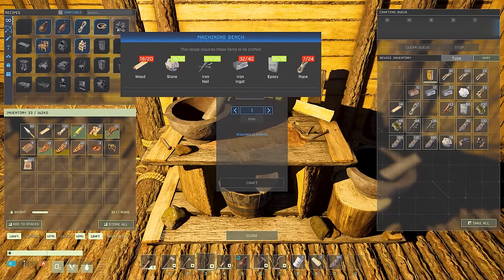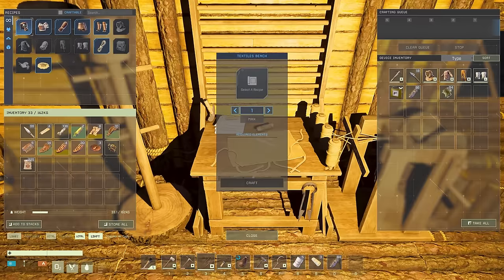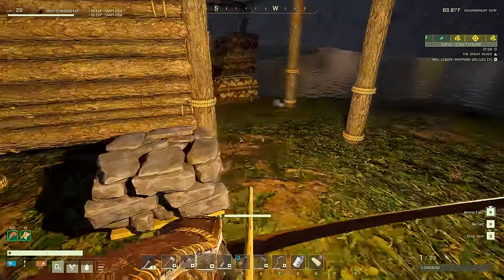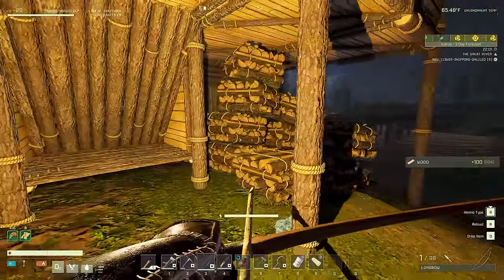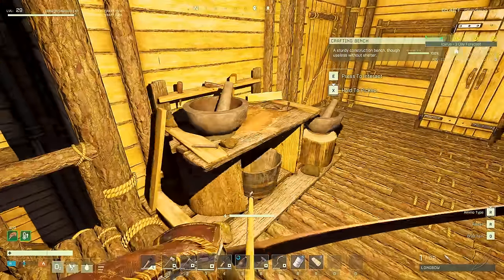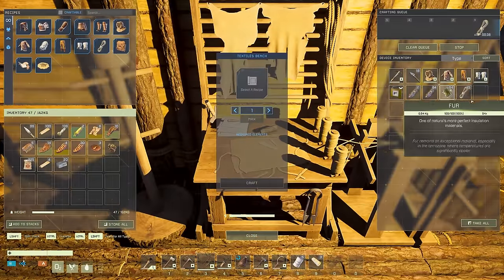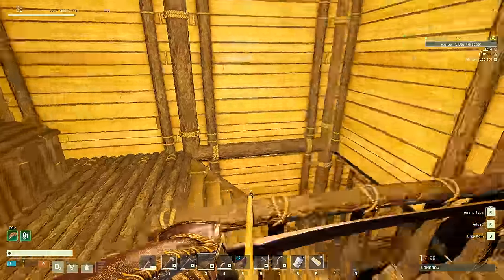For the machining bench we just need some iron ingot, a little bit of wood, and rope. We don't have extra rope but we can make some, so let's craft that up. Let me grab some wood, some iron ingots — a stack of 20 — and grab our rope. We needed two more, and now we can craft it.